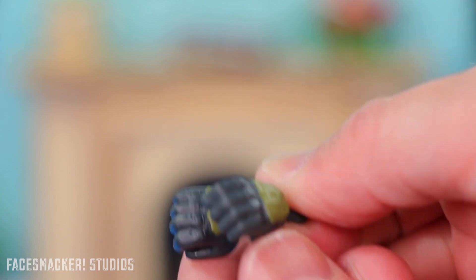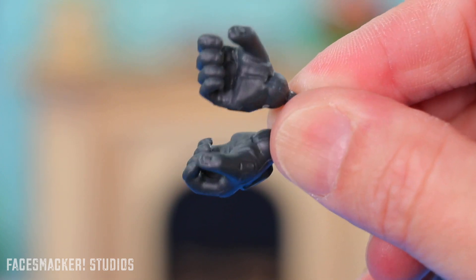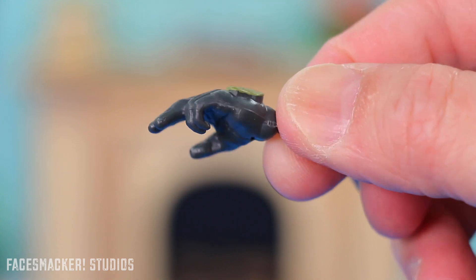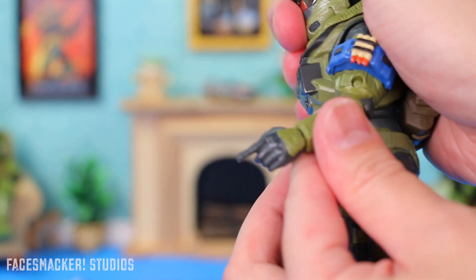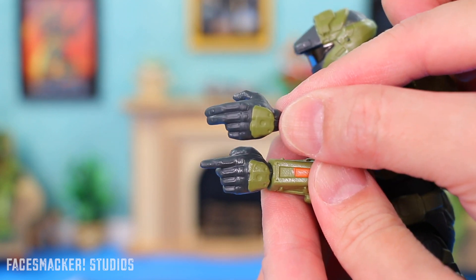As for accessories, he's got two fisted hands that just make fists — ready to punch the Covenant. Then he's got two semi-grabby hands to hold pistols and rifles. And of course, the ubiquitous pointing finger that all the Spartan Collection figures seem to have, which is actually very close to the standard hand — the only difference is one has one finger and one has two fingers.